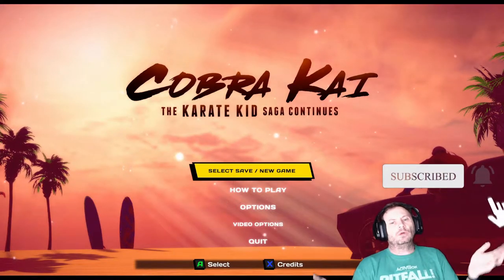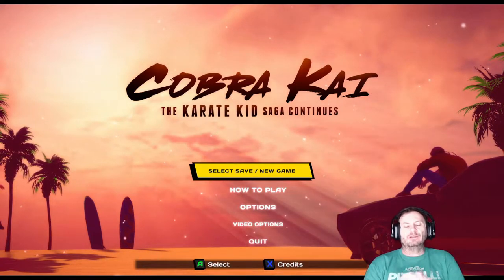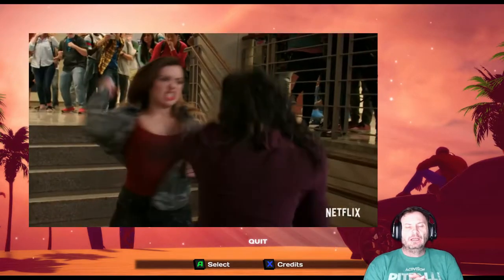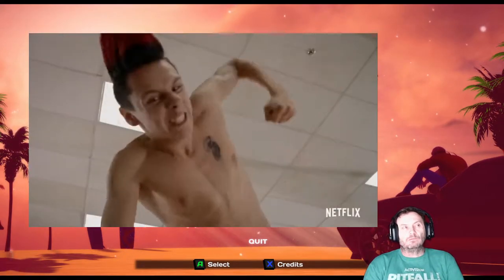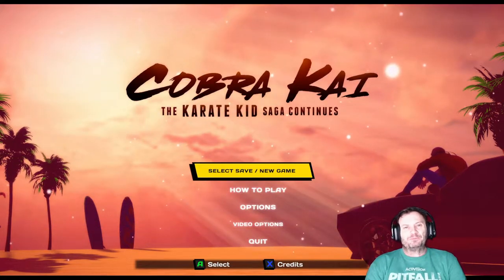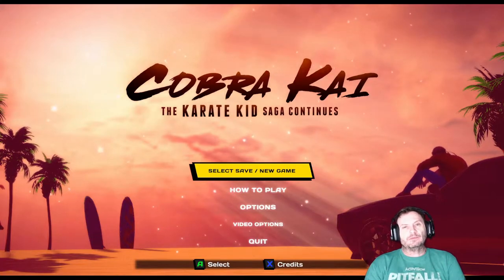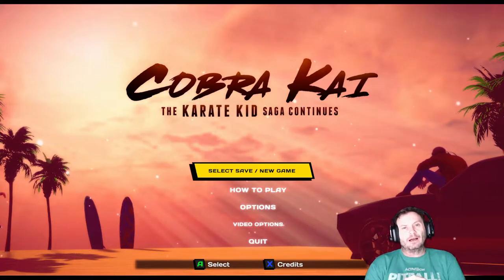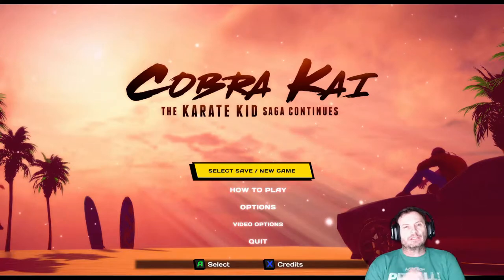Hey there everybody, this is Shane Armonroe and welcome to Monroe World. Today we're going to take a look at the budget brawler called Cobra Kai: The Karate Kid Saga Continues. With Cobra Kai the television show hitting Netflix, it's got a bigger audience than ever — they're on season three. I saw one of my Steam friends playing it and wondered if it was based on the TV show, the movie, or nothing. This game features the original voice actors of the popular TV show, the graphic stylings and likenesses of the characters. I love a good Double Dragon knockoff, and that's sort of what this looked like. It's a $20 title and it's on sale right now on Steam.